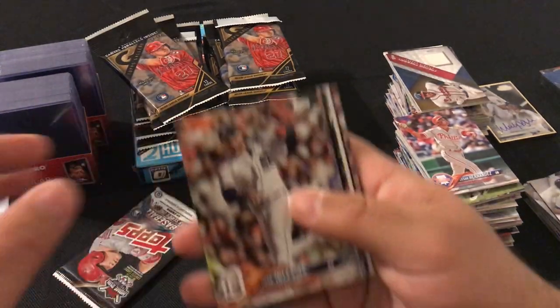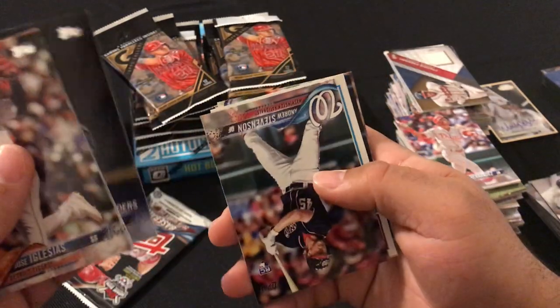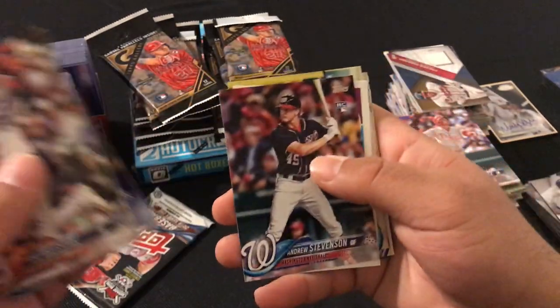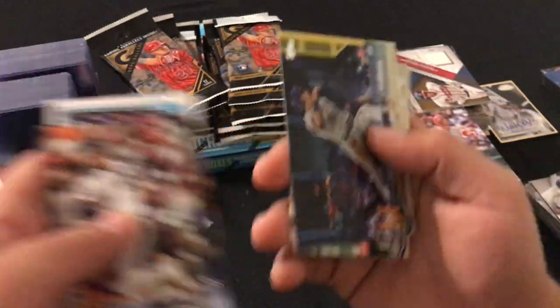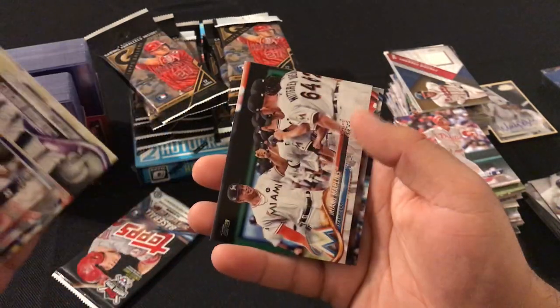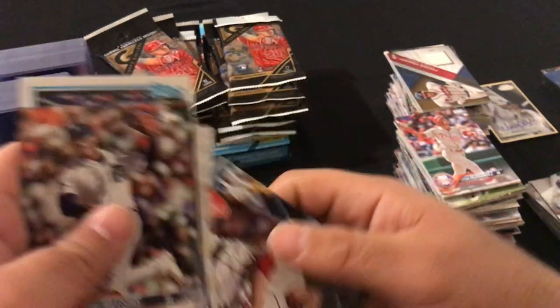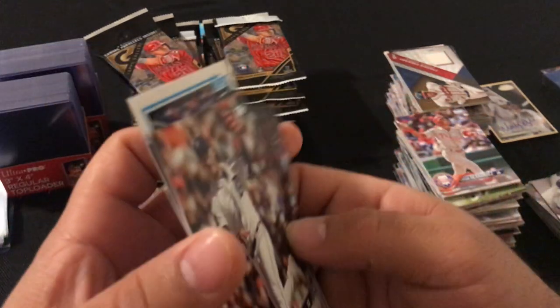Next pack: Jose Iglesias, Evan Longoria, Clayton Kershaw, Andrew Stevenson, Kyle Schwarber, Michael Conforto, Colorado Rockies Team Card, Marlins Team Card, Matt Barnes, and CeCe Sabathia.